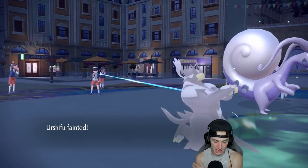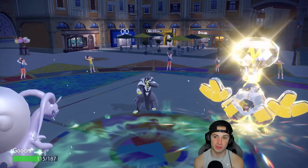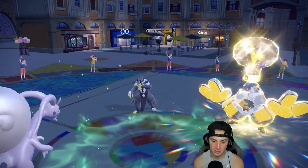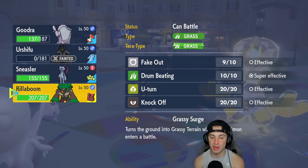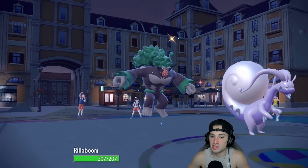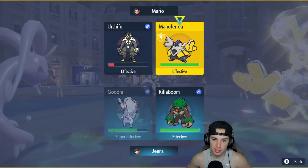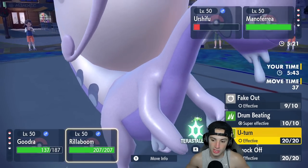I can bring out Rillaboom, Fake Out their Iron Hands, and get off another Shelter if I want to. The terrain timer is getting low though, which is annoying. Now we need to bring out Rillaboom as the perfect Pokemon. I'll have Sneasler in the back end with that lovely Unburden, and we'll probably have Grassy Terrain for the rest of the battle. Such a good match right here. From here I want to start ripping into Urshifu — I'm going to Fake Out and then Body Press to get rid of Urshifu.